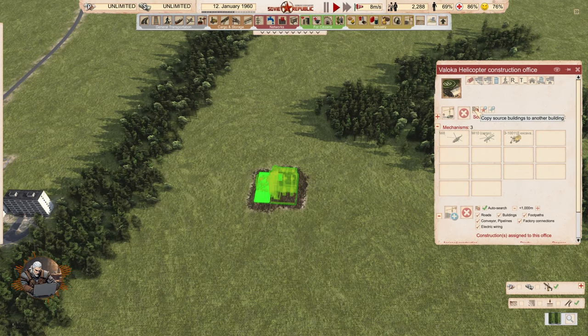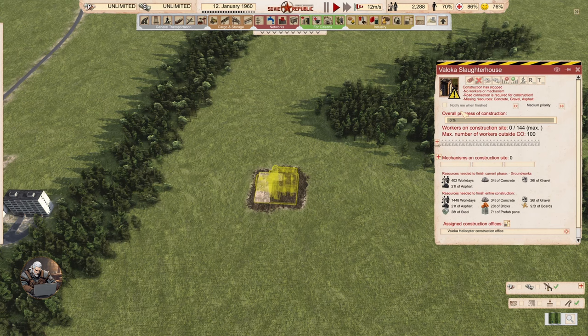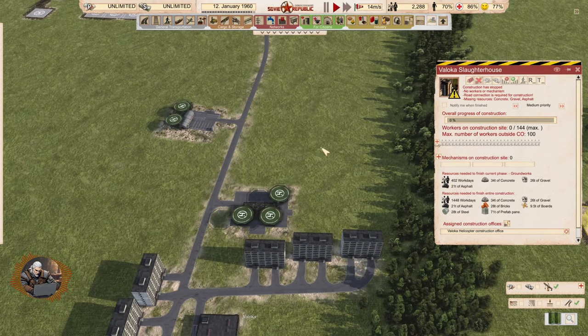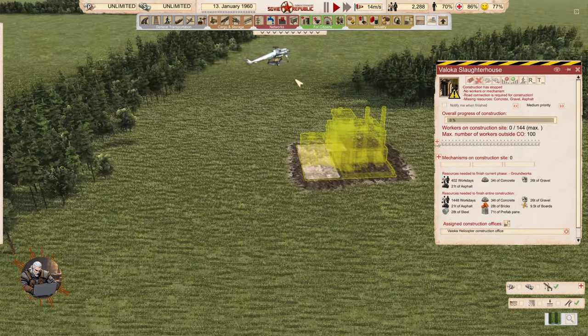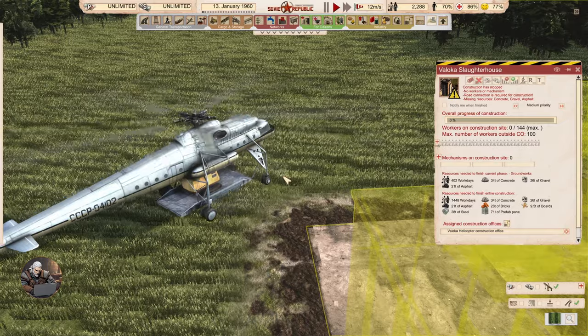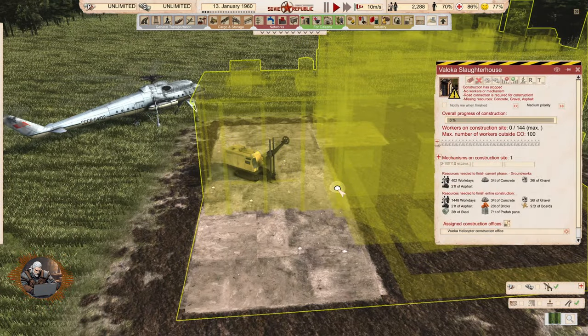How to assign a new construction — this one. Now we have to click here and start construction. Construction has stopped — no workers or mechanisms, road connection required, missing resource. Well, nothing is missing because we are already moving things. Look at that — it's bringing the excavator! That's so cool. And the excavator is inside working.